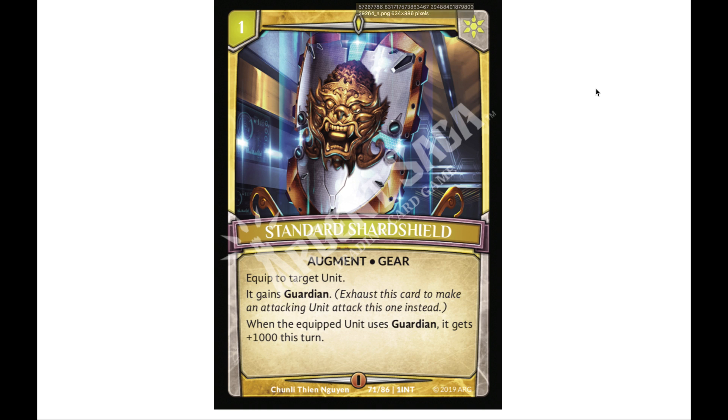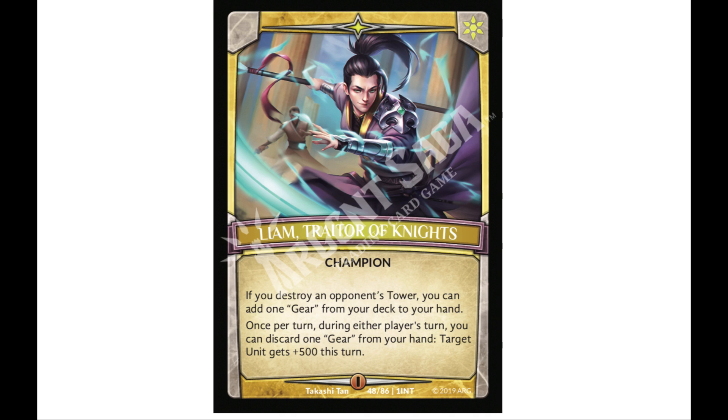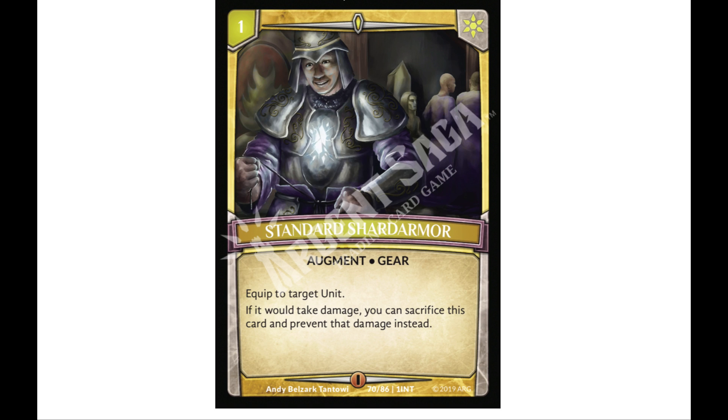Next up is our third gear: Standard Shard Armor, costs one. You equip it to a unit, and if it would take any damage you can sacrifice this card to prevent that damage instead. It's a little bit of protection, and really cool when you consider combining it with guardians — you can double up on a guardian or prevent damage on a block you might not normally want to make. It's maybe not quite as good considering Liam could just discard it, but it's cool to see variety in the gears.